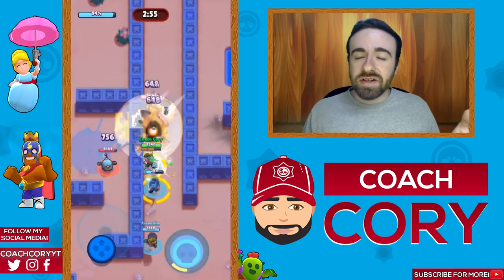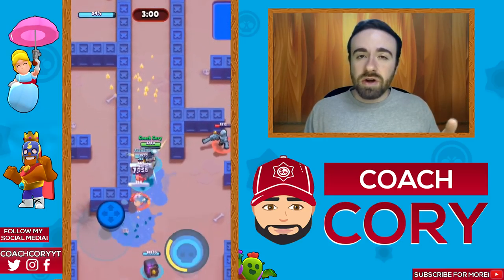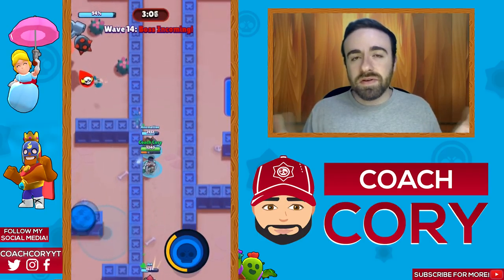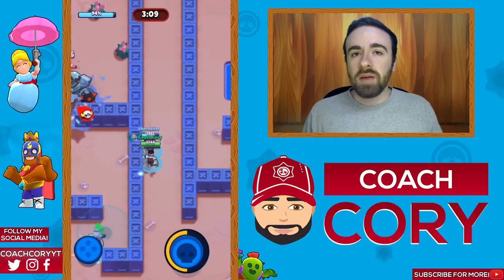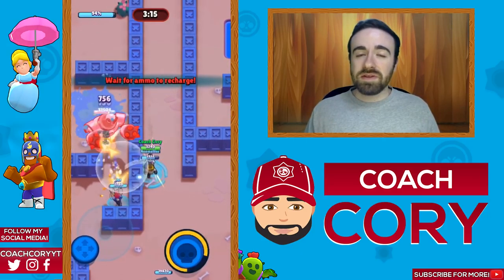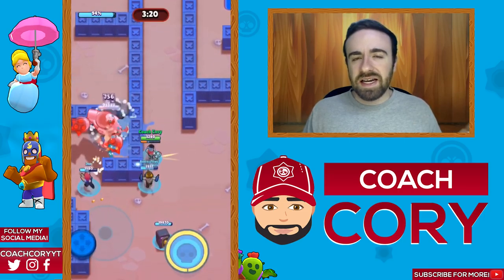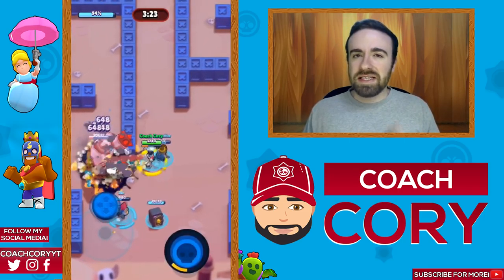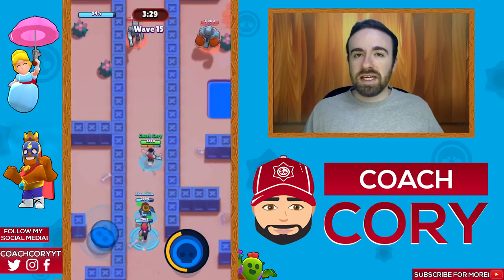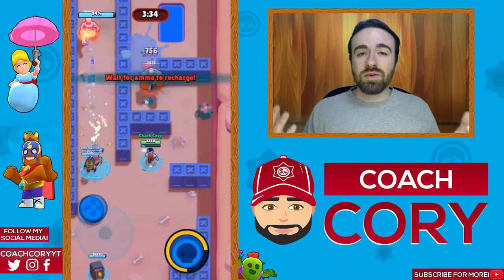For the boss, try to save your supers, especially for the last one. It can get hard around four minutes. The Dynamike super is the least valuable, so he should start spamming it, but the Barley super and the Ricochet super deal a lot of damage. The boss spawn is kind of random — probably the worst spawn is the left side or the middle; the right side is easiest since throwers do a lot of damage. In the middle it's hard to kite him, so just do what you can.